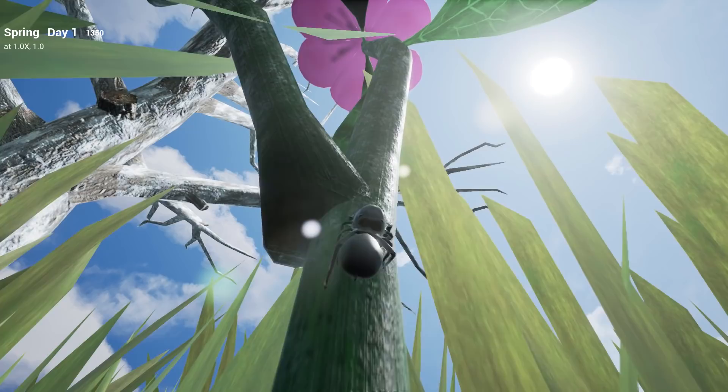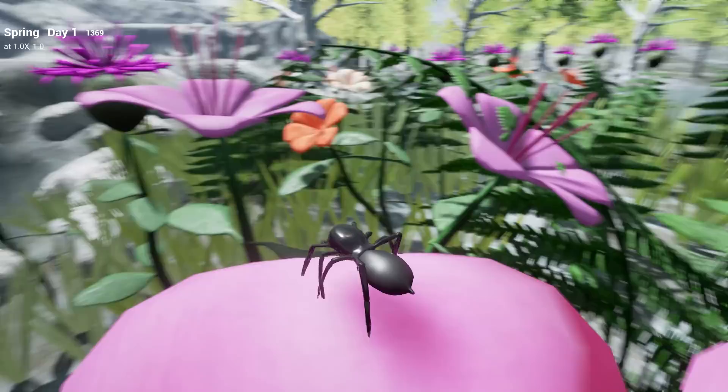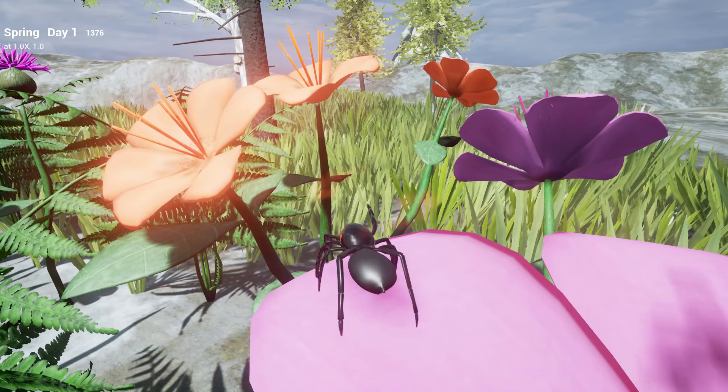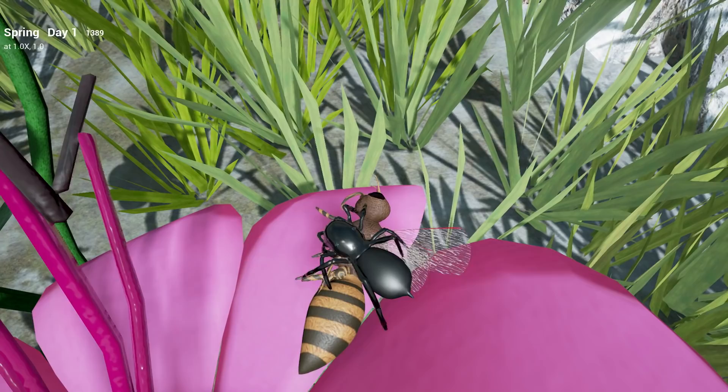That was unintended. Let's try that one more time. Come up here and then avoid the leaf this time. I see some activity out there. If I play my cards right, this could be a direct hit. And it is. Got you.